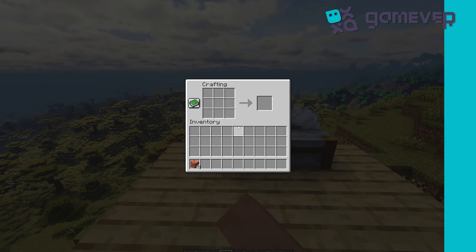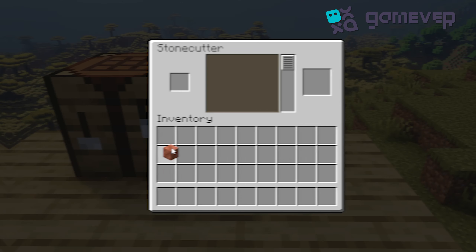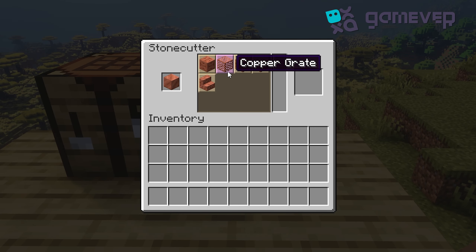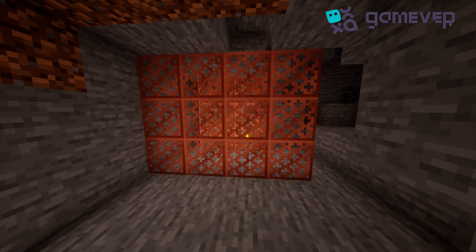Let's get started. To do this, lay out four copper blocks in a diamond shape. You can also use a stone cutter to create more copper grates. This block transmits light. That's it — good luck!